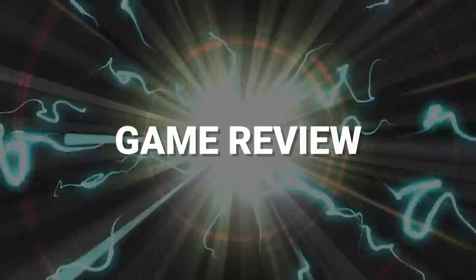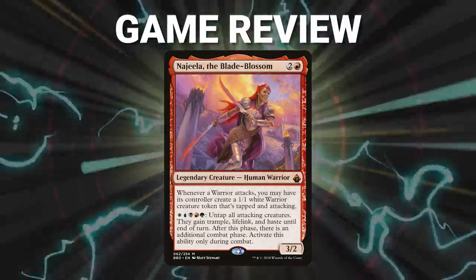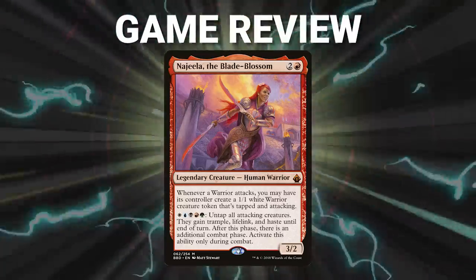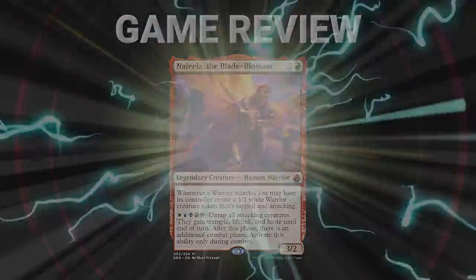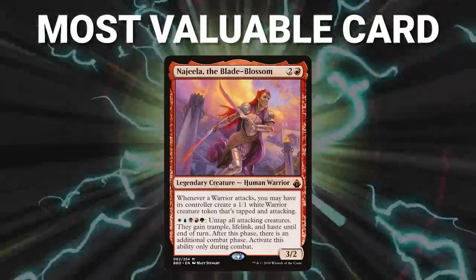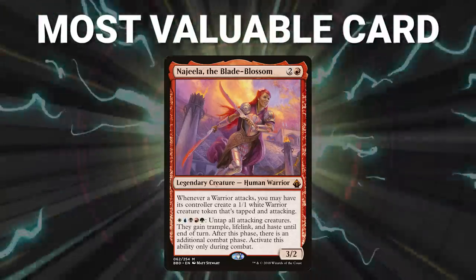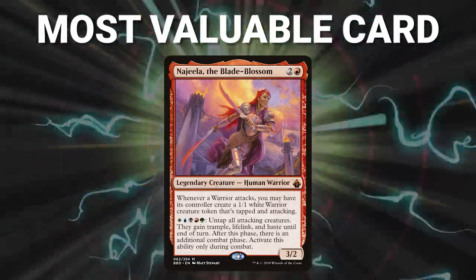Ladies and gentlemen, what a great set of games. Congratulations to Mike on both of his wins. Najeela is incredibly strong and applies so much pressure to the board. In Game 1, the Trinosphere only really helped protect Mike's win. In Game 2, Mike's opener was too much for the table to overcome and he was able to snowball the rest of the game. The most valuable card goes to Najeela the Blade Blossom — her ability to apply pressure, be available in the command zone, cost only 3, be your win con, and give you 5 colors is unmatched. She needs to be answered immediately in all games before she gets out of control.